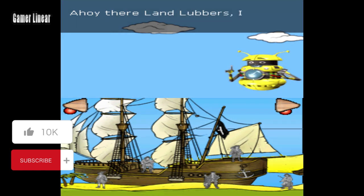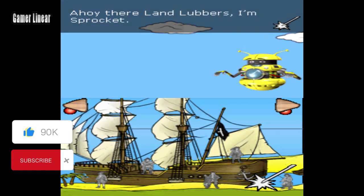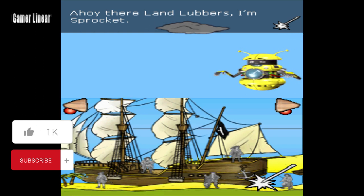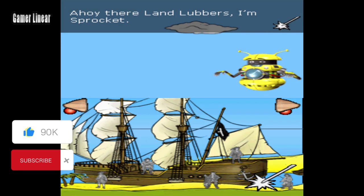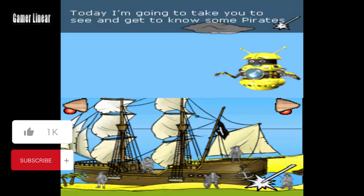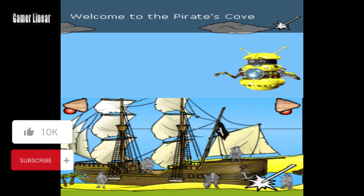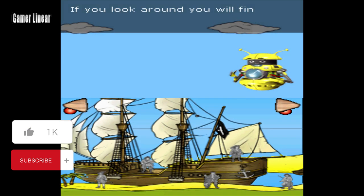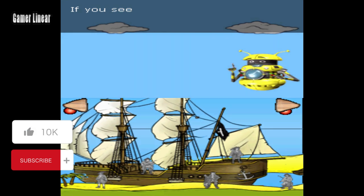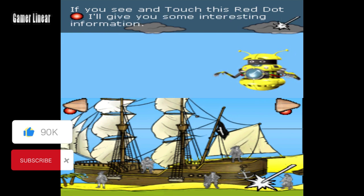Ahoi there landlubbers, I'm Sprocket. They are going to take you to see and get to know some pirates. Welcome to the Pirate's Cove. If you look around, you'll find a number of things you can interact with. If you see and touch this red dot, I'll give you some interesting information.